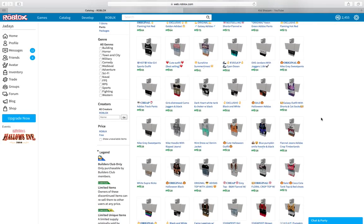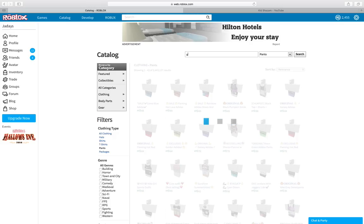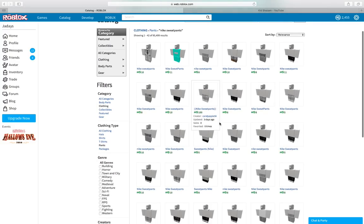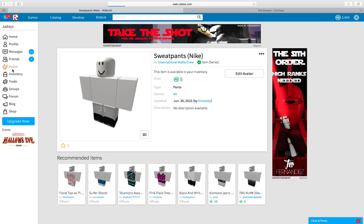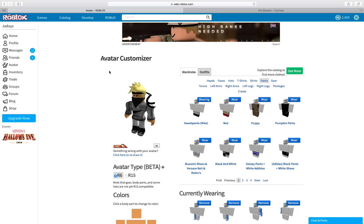We can look for more pants here. Let's type in gray — no items found for gray. Let's try this — nothing. Nike sweatpants. Those actually might work. These are good, they're very cheap and they're Nike. Let's see what they look like. Got this — that actually looks pretty good. I like that a lot, actually.